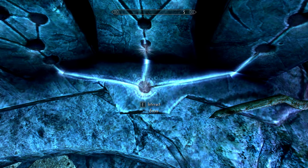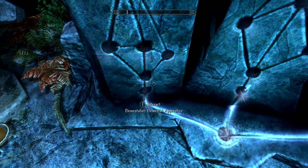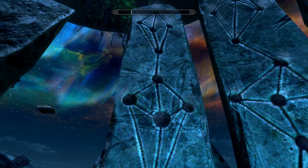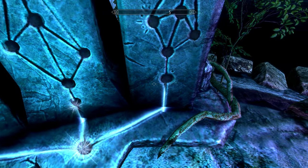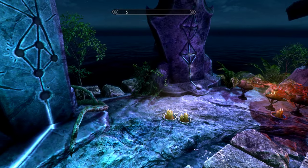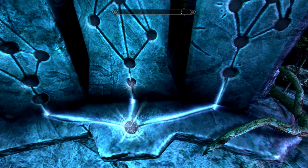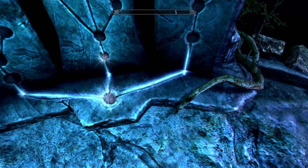Over here we've got the Sinistrope, Thaumaturge, and Elementalist. Elementalist is going to be more for Mage, and then similar with the Thaumaturge and Sinistrope. The base here is Focus, which is Mage Disciplines — the blue tree is for your Mage skills. I don't have anything unlocked on this tree at the moment besides Focus, which allows me to regenerate my mana faster, currently at tier 2.